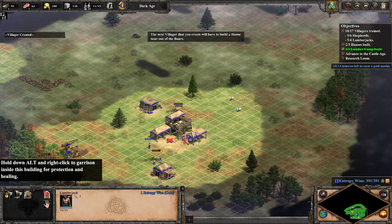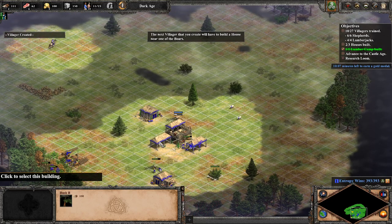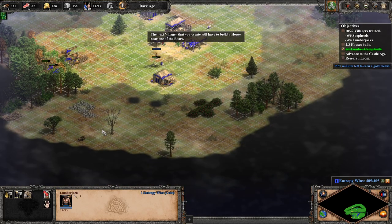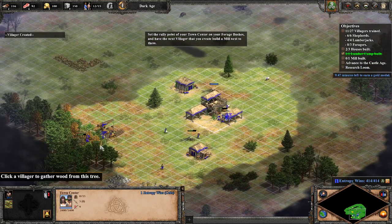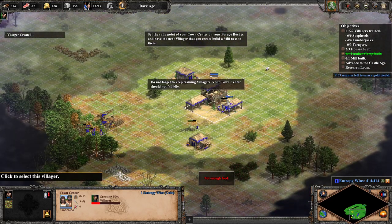The next villager will have to build a house near one of the boars. Set the rally point of your town center on your forage bushes, and have the next villager that you create build a mill next to them.